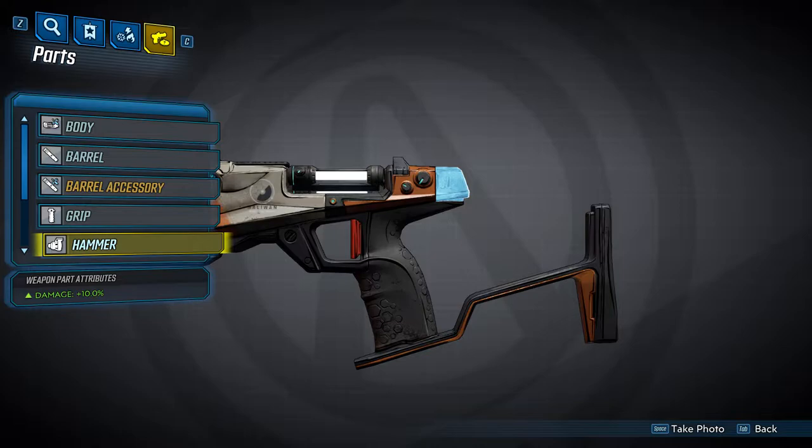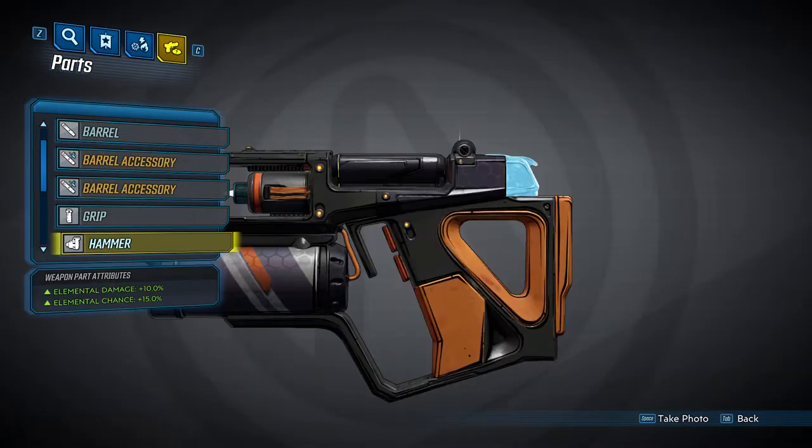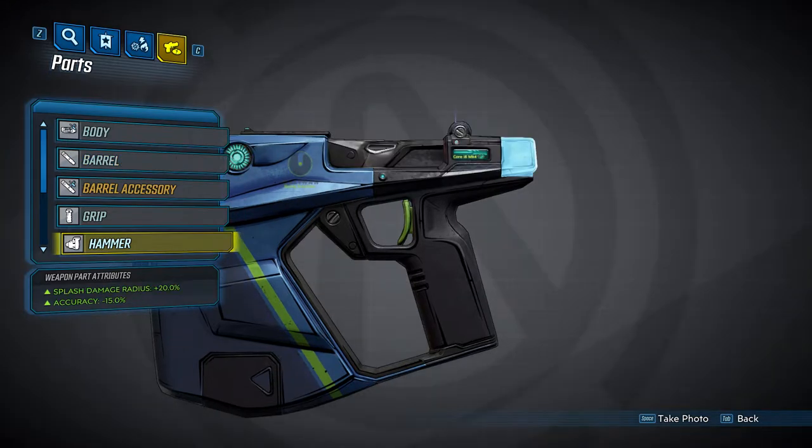Next we're going to take a look at the five hammers. The first provides a 10% damage increase. The second looks pretty bad — it decreases damage by 30%, increases accuracy bloom by 25%, and gives a 10% accuracy penalty — but this is because it actually doubles your projectiles. The third increases elemental damage by 10% (affecting your DoT) and increases elemental chance by 15%. The fourth hammer provides a 10% fire rate increase. And the last hammer increases your splash damage radius by 20% and gives a 15% accuracy bonus.